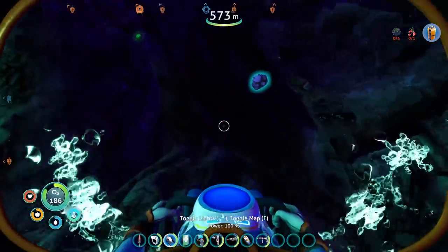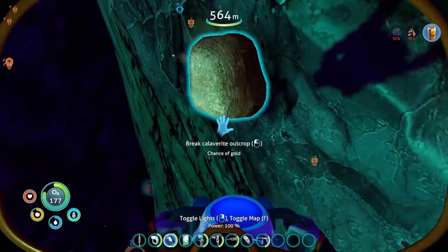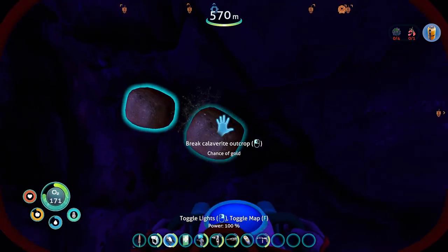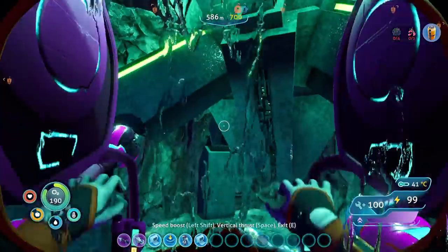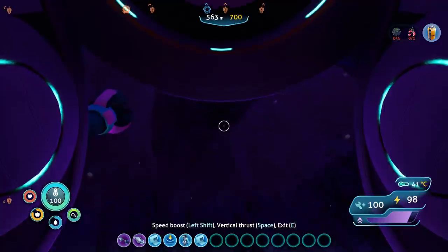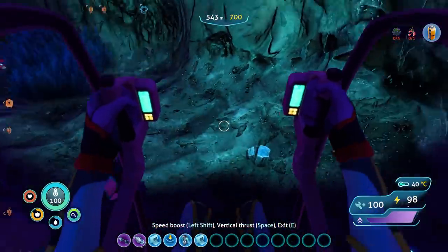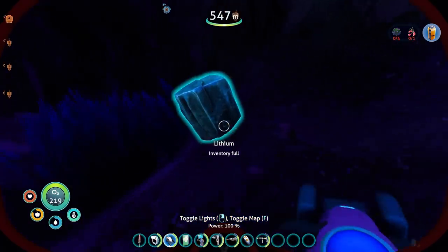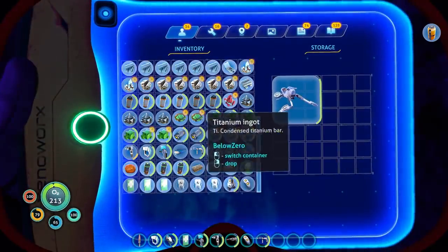I guess we'll snag some of these other resources. I mainly thought I'd be able to get it on location in the Crystal Caves, but it would be a good idea to just have a supply. That should be more than enough. I guess let's get out of here. This place was — I'm not gonna say strictly a mistake — but it's certainly not what I was expecting when I came down here. Inventory is full. I guess what we should do is probably find the rest of that ship, the busted part.